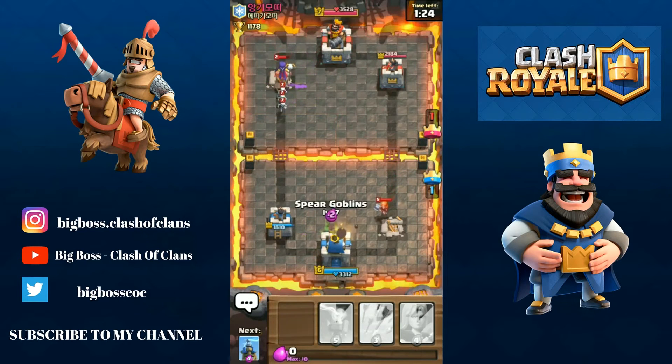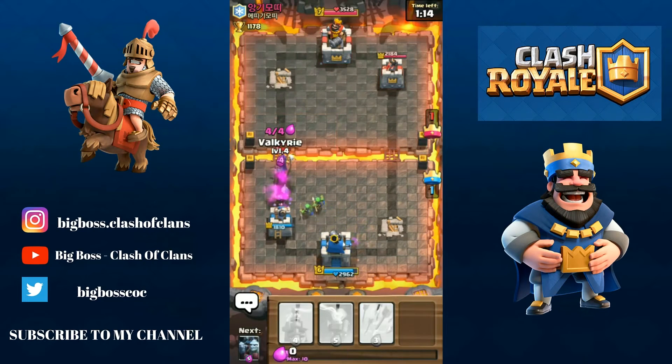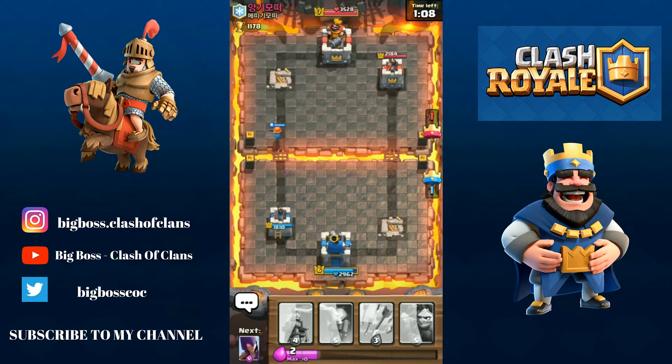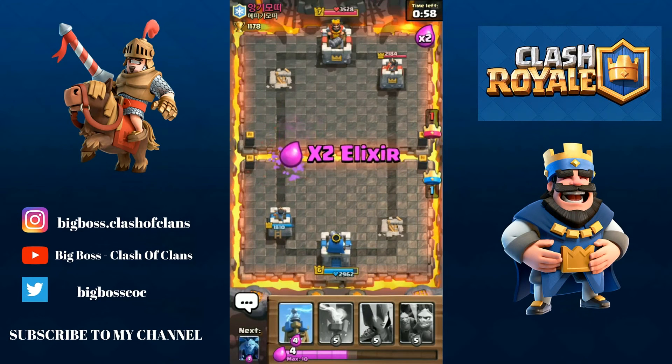This guy is really strong guys — he keeps putting his Valkyrie and I don't really have any cards to defend against it. So annoying guys. Valkyrie to defend against the Witch, hopefully it will win. One Minion left guys. I'll use the Arrows right now and all the troops will die right over there.